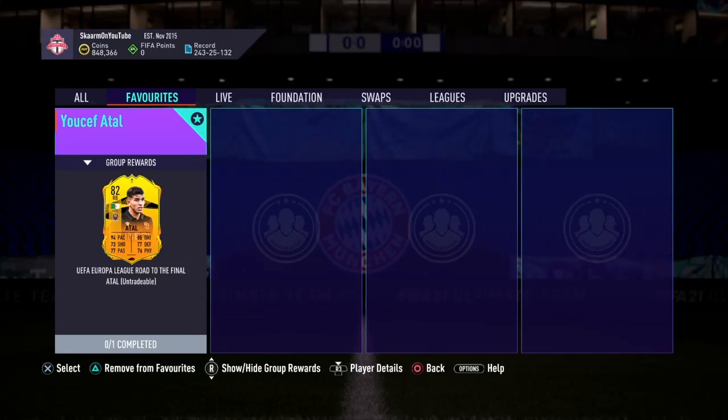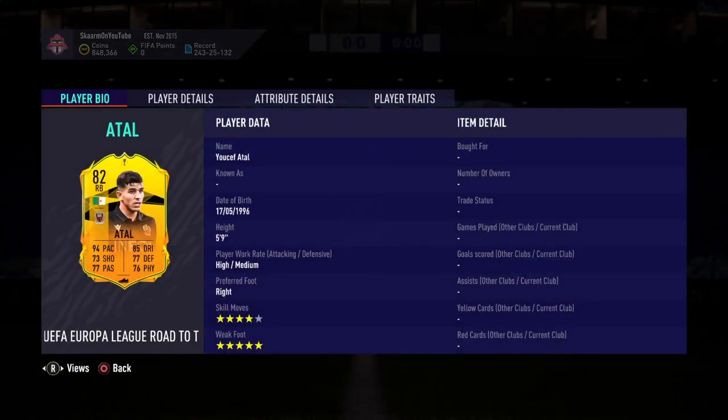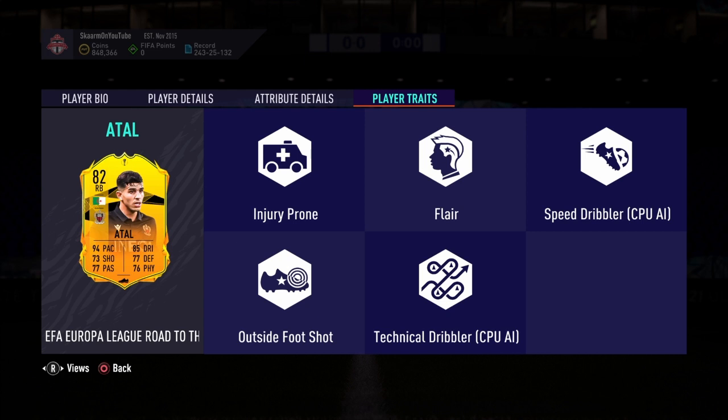What is up guys, it is Skarm, and for today's video I'm going to be completing the road to the final Atal SBC. This is an 82-rated right back card — five foot nine, high/medium work rates, right footed, four star, five star — so far looking pretty good.